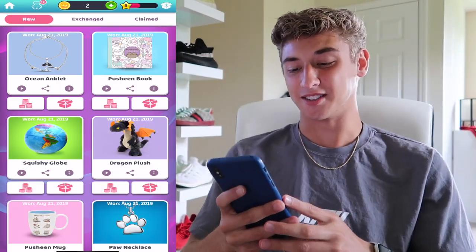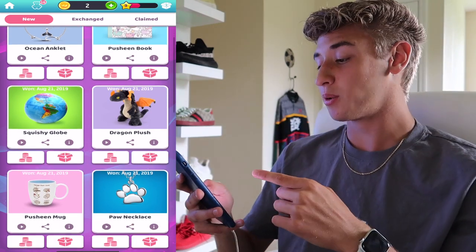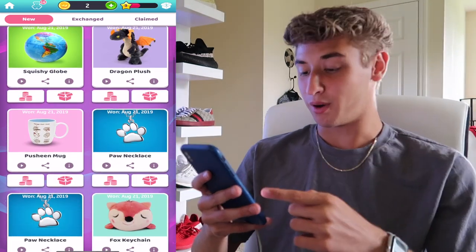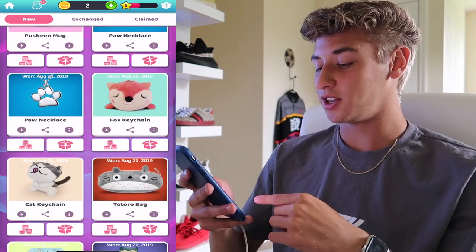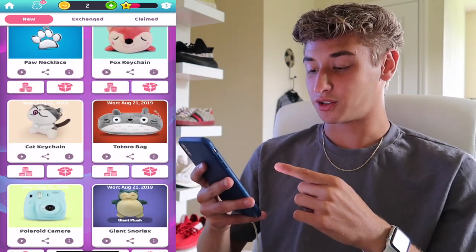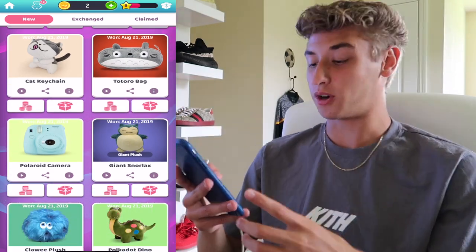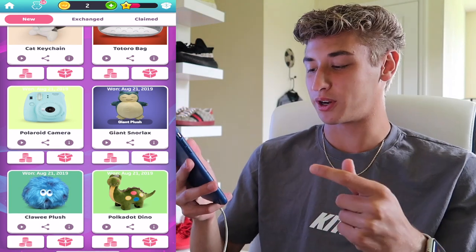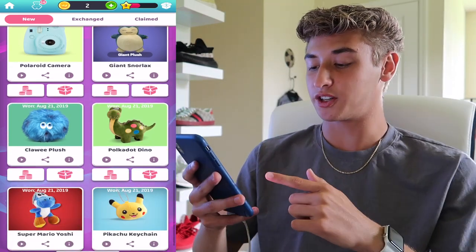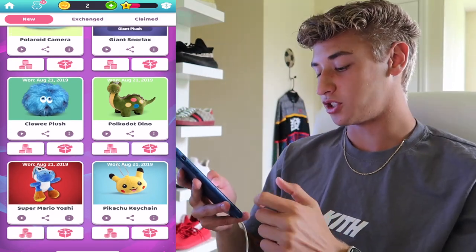I won 16 things: the ocean anklet, the Pusheen book, the squishy globe, dragon plush, Pusheen mug, paw necklace, another paw necklace, the fox keychain, the cat keychain, the Totoro bag, the Polaroid camera — which is the biggest thing that I won — the giant Snorlax, the Claw-y plush, the polka dot dino, the Pikachu keychain, and the Super Mario keychain.